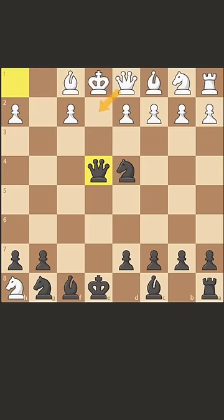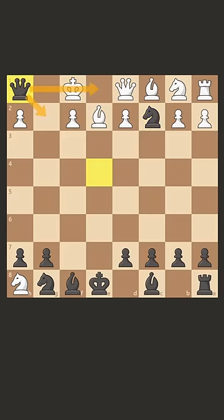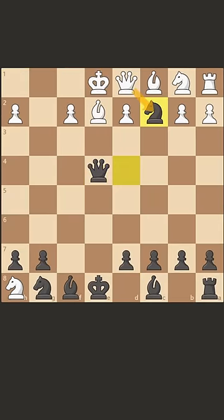Now we take this pawn, and if the queen blocks, we just take with the knight. But if the bishop blocks, then we can have this fork here. If the king moves, we deliver checkmate, so white has to sacrifice the queen.